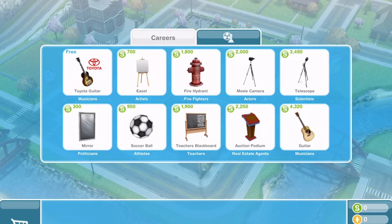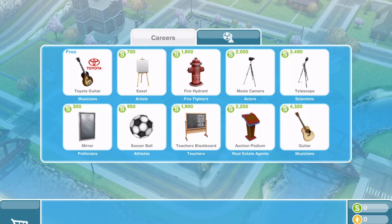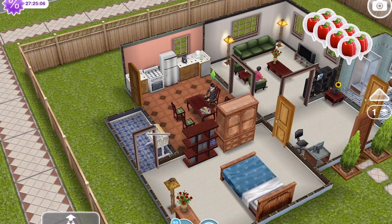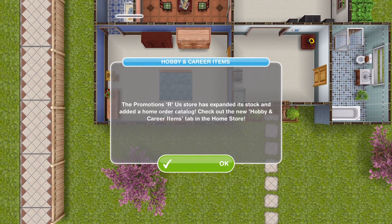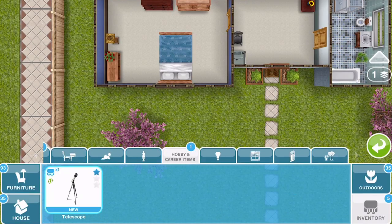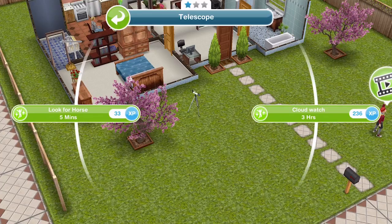Go inside the store and you can buy various items for careers and hobbies. We want to buy a telescope — go ahead and buy it, it's 3,490 simoleons, and it will go into your inventory. We want to go to a house and place it down, so we'll go over to Tony and Chloe's house. Then go into your inventory and place the telescope, and look for a horse for five minutes.